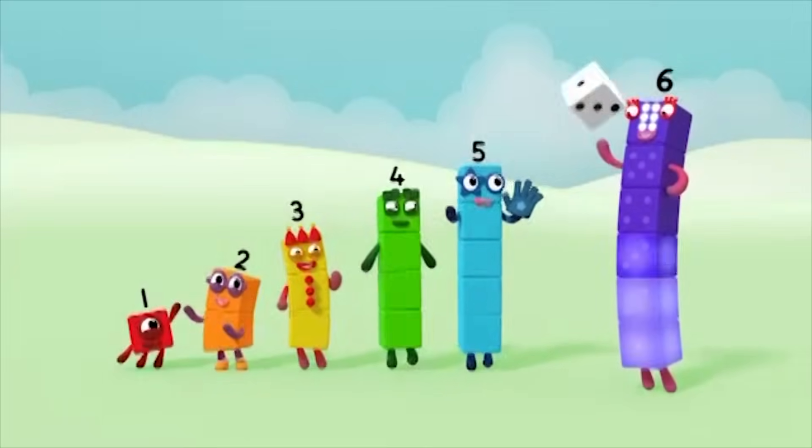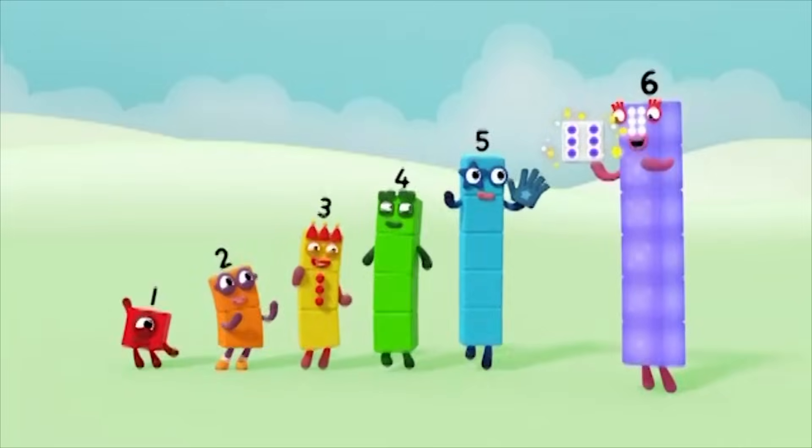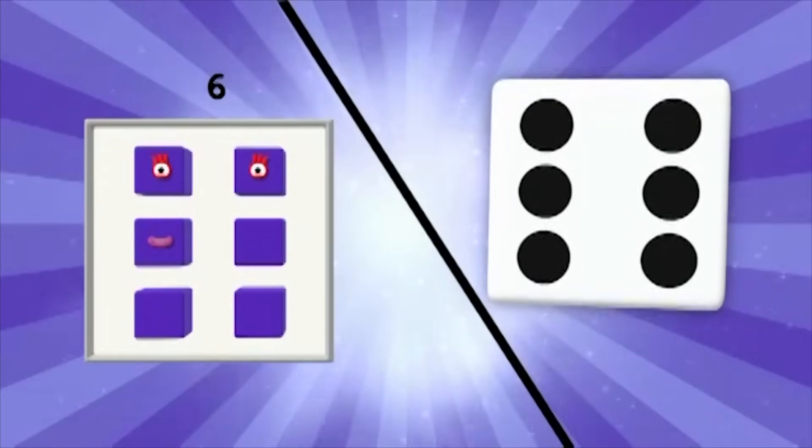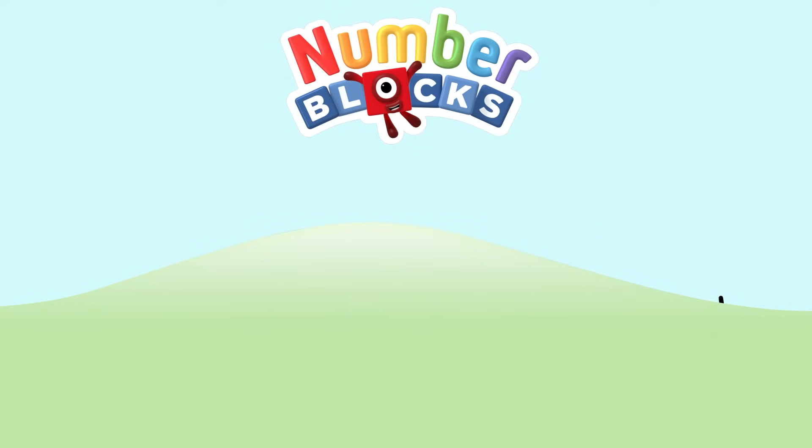One, two, three, four, five, six — six spots on the dice. Make the shape. One, two, three, four, five. Number blocks.